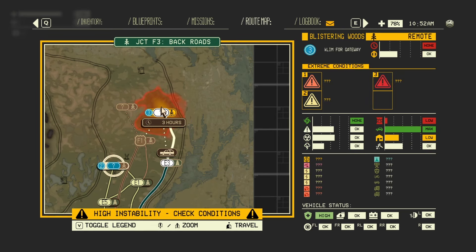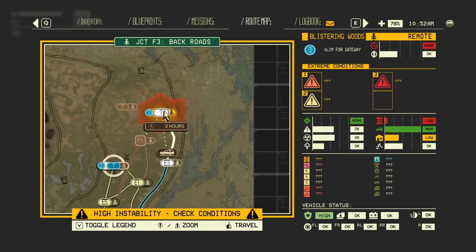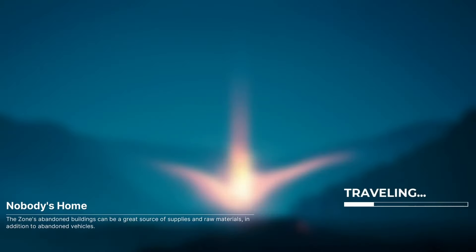This is extreme conditions, high instability. Check conditions: the ever-changing conditions in the zone can dramatically alter both the environment and the many things you may encounter out there. Be sure to plan ahead. Well, we've got a full tank of gas and health is looking fine. I think we go for it. If it's bad, we should be able to warp out pretty quickly. Also, I don't have much of a choice — we kind of have to. I just hope that once we get there we're not in the middle of a hellscape immediately.